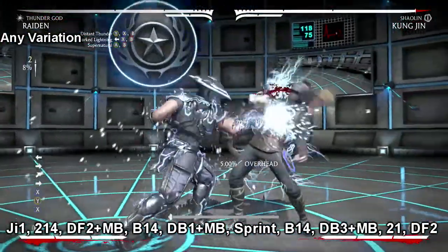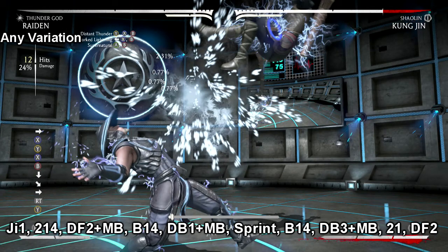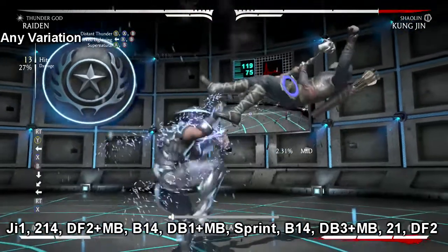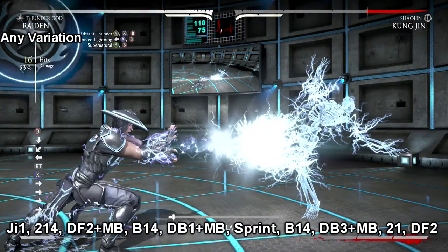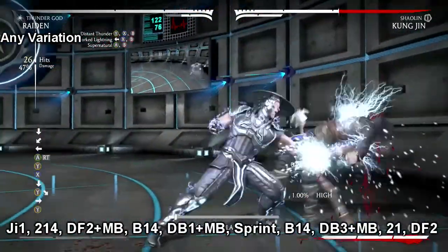We're gonna start this video off with Raiden, and this combo is crazy. As you're jumping in, you do your down 4, 2 meter burn — they fly up. Make sure you do this back 1-4 as quick as possible. The faster you do the back 1-4, the easier it is to land your enhanced down back 1, which will freeze them right there. If you don't do that quick enough, you will drop the combo, so it's very important you get that down.